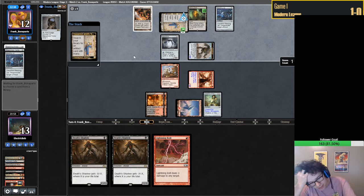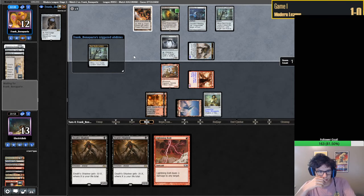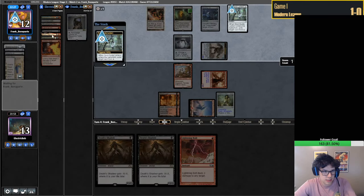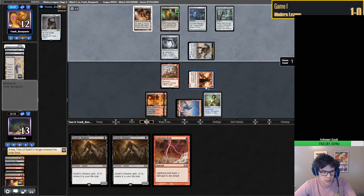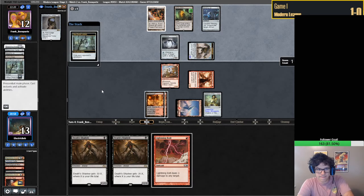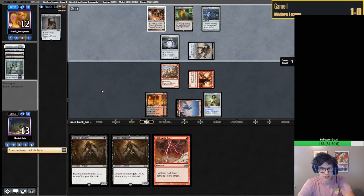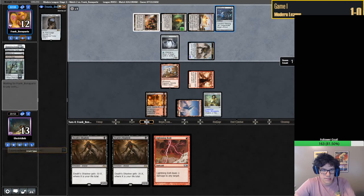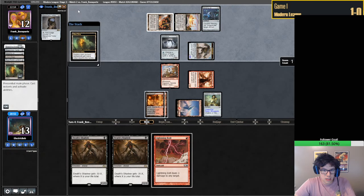I feel like I messed this up, but it's okay. We'll just bolt them on the end step. They're going to get rid of Kroxa - yikes, that is not good. Now our whole game plan is kind of going to shit here. They're exiling our entire bin and blowing up our board. We're definitely in trouble - we kind of need a fetchland.